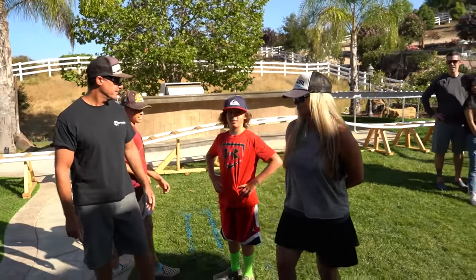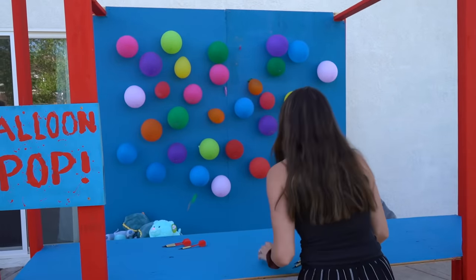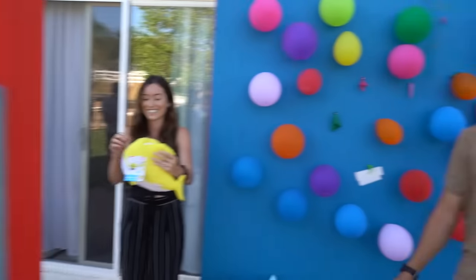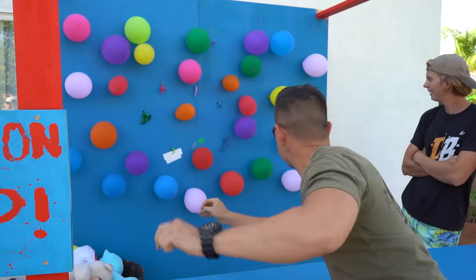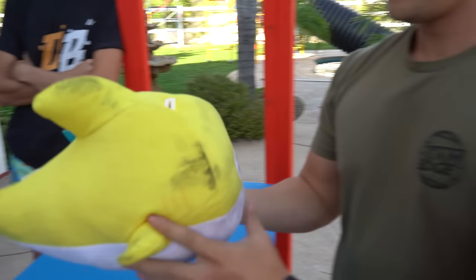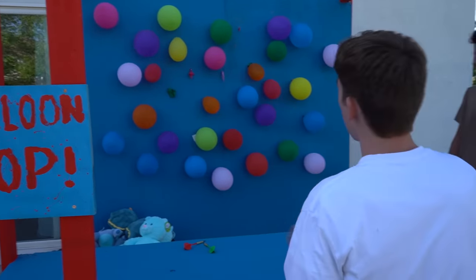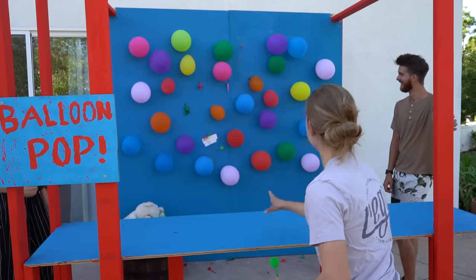The host wants to try the wiffle ball toss himself and eyes the Stitch stuffed animal. He attempts throwing all three balls at once — which is considered cheating — but somehow pulls it off and wins the Dirty Whale plush. Other guests take their turns, some succeeding and winning prizes.